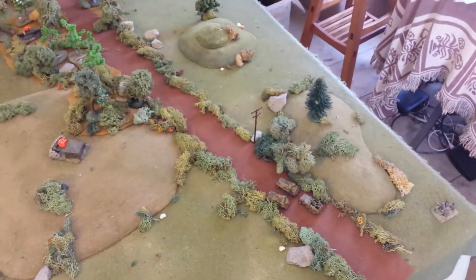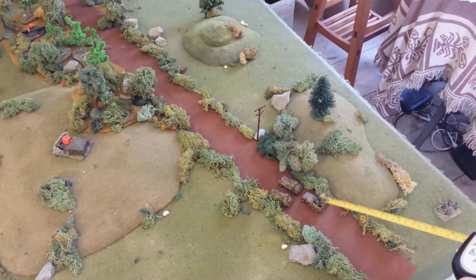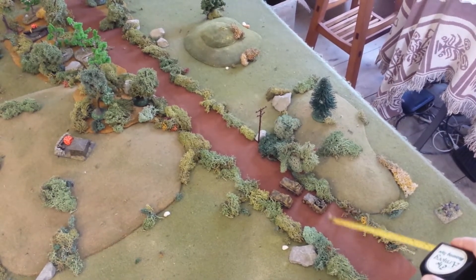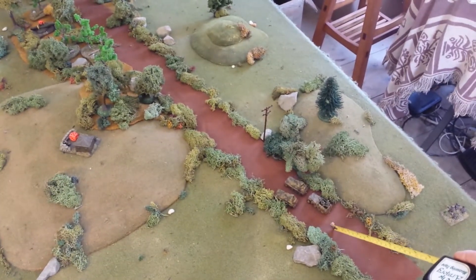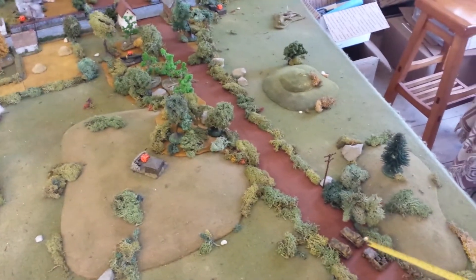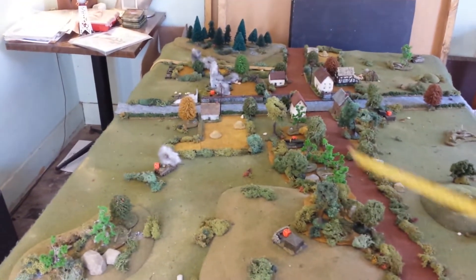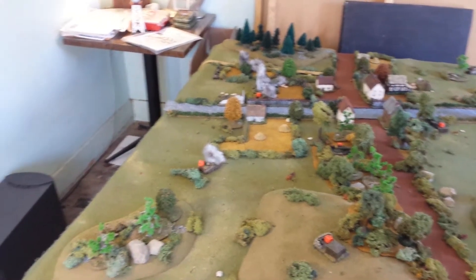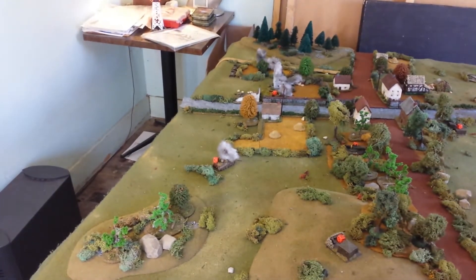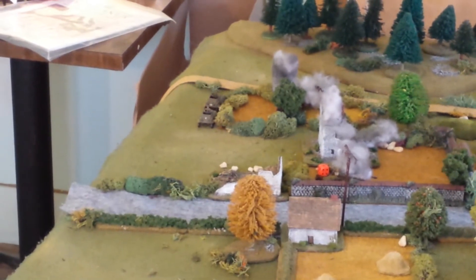Here are the recon forces. The Germans took this corner — they've got two 250/9s and a half-track right here with a squad of Panzer Grenadiers as scouts. So they've got four units in all. The Americans are deploying their recon units — two M20s — up there by that field. You can see them right there.